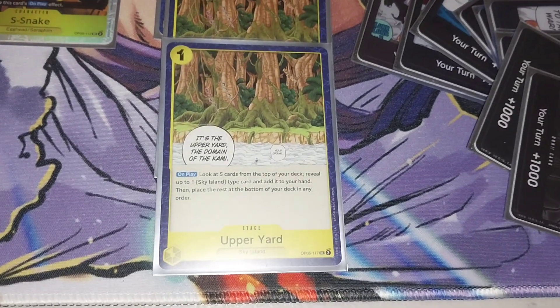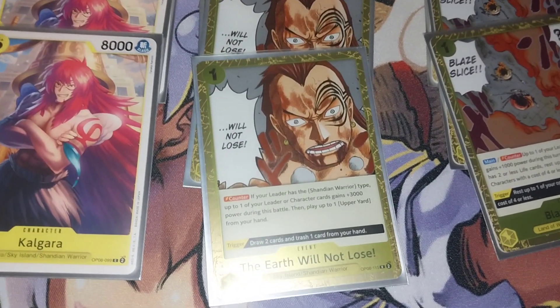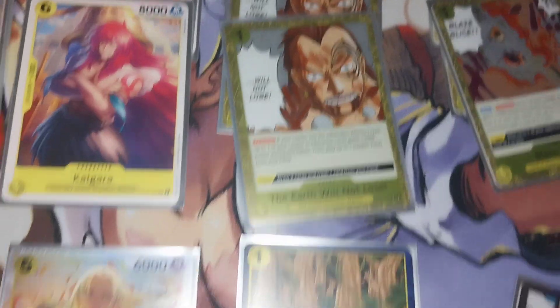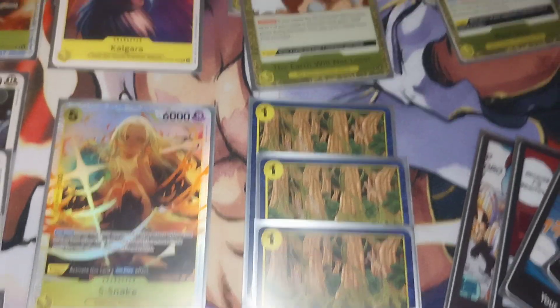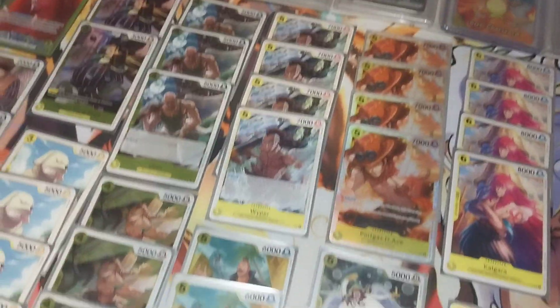Obviously we've got four Upper Yards, which you need for the search and Wiper ability. You also get a 3k counter and get to play Upper Yard if you've got one in hand, so you get a 3000-power play — then you can search for a 2k counter.